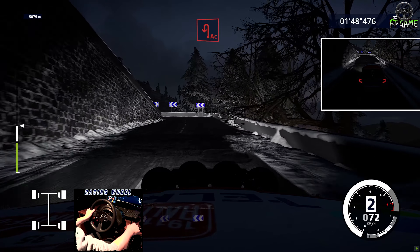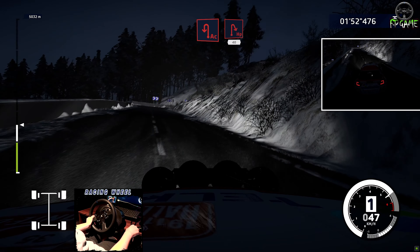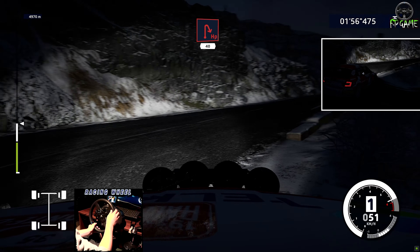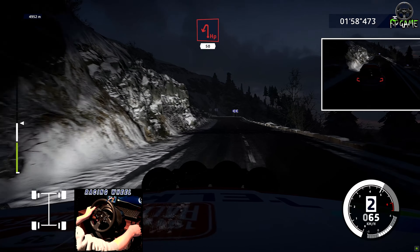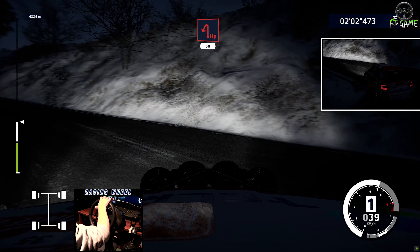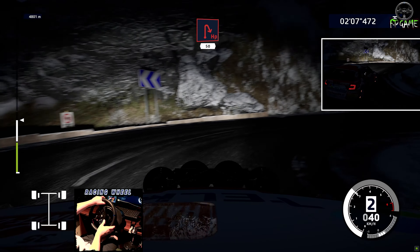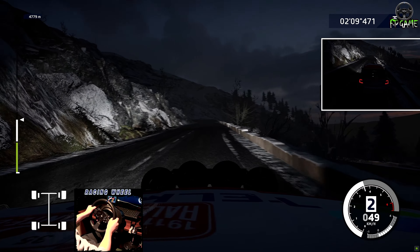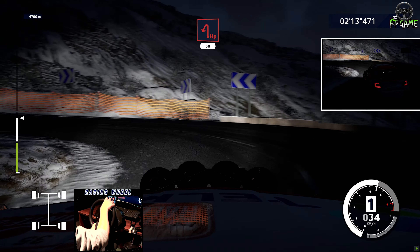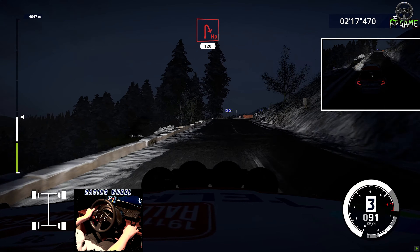And right, 50. Arrides up to try 4, 20. Number 6, 40. On top, going to drop. 2, left and left, 50. Up to right, 50. Upper left, 50. Upper right, 120.